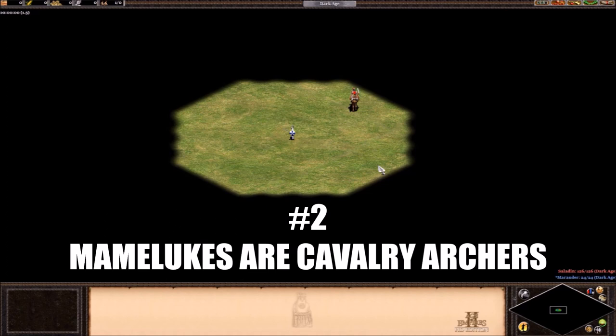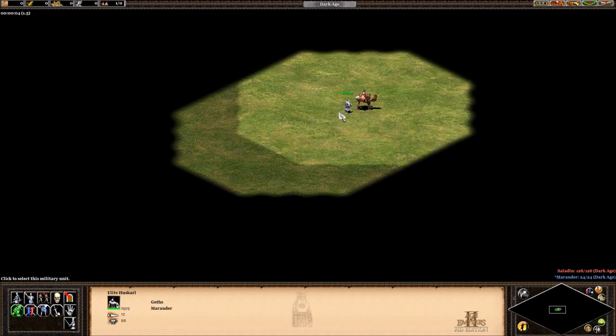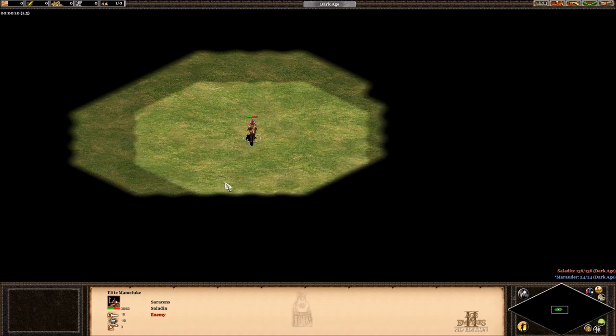Number 2: Mamluks are classified as Cavalry Archers. I've set up a test here between a Huskarl and a Mamluk. Theoretically, the Huskarl should only do 11 damage, since the Mamluk has 1 melee armor. But the Huskarl is actually able to kill the Mamluk in only 4 shots.